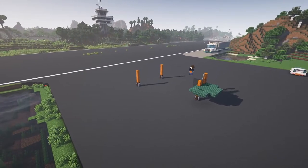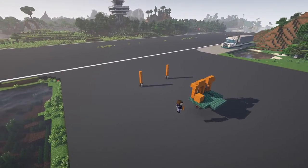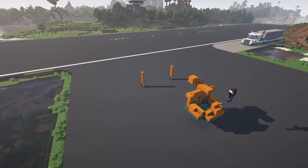The body is being constructed out of smooth red sandstone and dark prismarine. These textures have blocks, slabs and stairs, which helps when trying to build random objects — a little bit anyway, it is Minecraft.